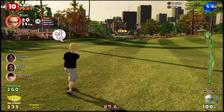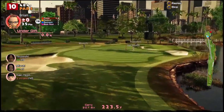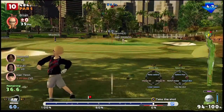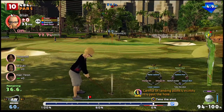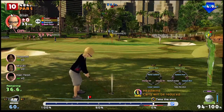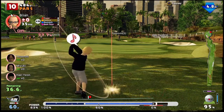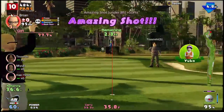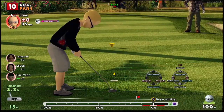I hit that pretty good, but a little early. Let's just hope I didn't get into trouble. Okay, that's actually pretty good. So now we have a reasonable chip to get up on the green, and I'm going to put some backspin on it — thirty-six yards. So we'll go a little over and then put some spin on it, and it will slow it down. And that ended up pretty good, so we should be able to make this putt for a birdie, I think.